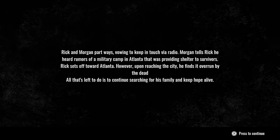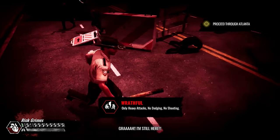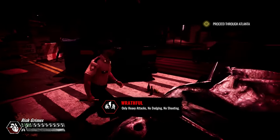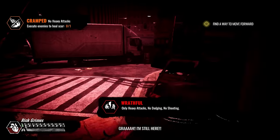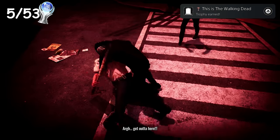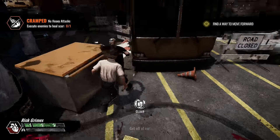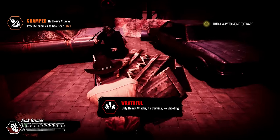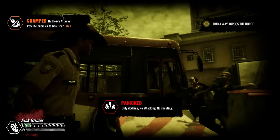After a gripping cutscene we learn the man's name is Morgan, and we split ways to search for Rick's family. We arrive in Atlanta to see the city overrun by walkers and experience the Wraithful mechanic for the first time — a last-stand situation where if you're about to die while grabbed, the game pushes the walkers away to give you another shot. After surviving Wraithful mode we earn a trophy, and eventually I was stuck in one location because, just like Kong, the game gives you an objective with no sense of direction, so I died multiple times and entered a state of panic before surviving to earn another trophy.